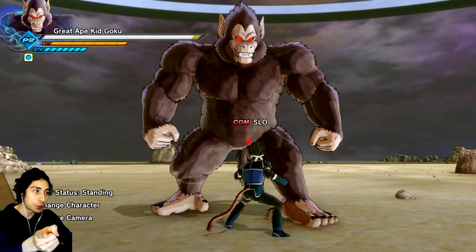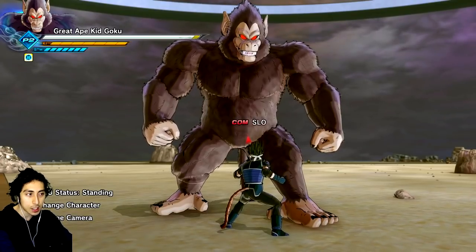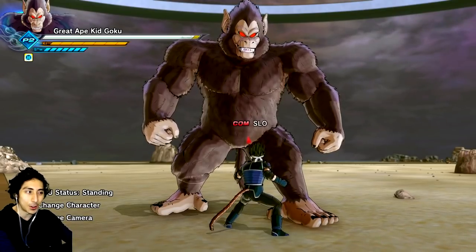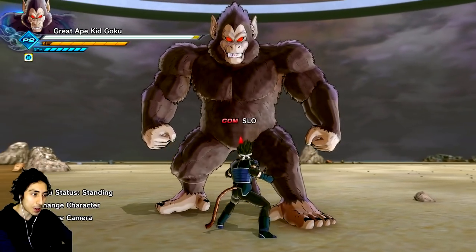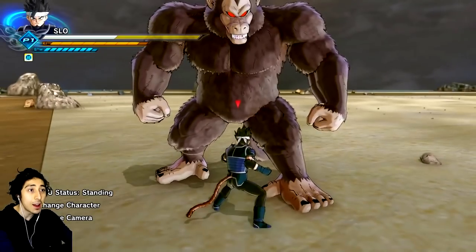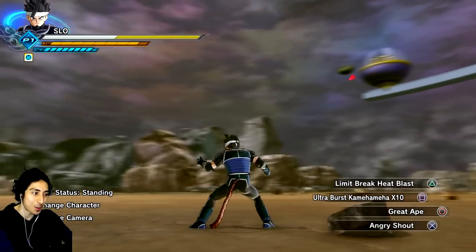Kind of like the Golden Ozaru from Dragon Ball GT, when GT Kid Goku actually transforms and then turns golden - they actually get smaller for whatever reason, which I don't understand the reasoning behind that. But yeah, this seems to be more realistic of something in this game that you could play as. But we're gonna go ahead and just jump straight into the transformation here. I have no idea how this is going to work, but let's just do it in 3, 2, 1.